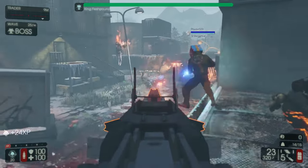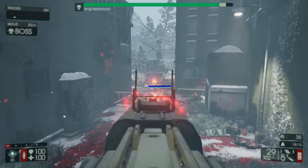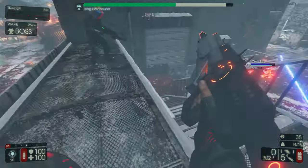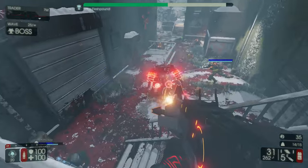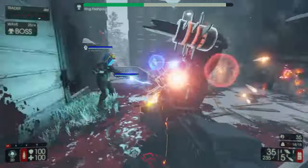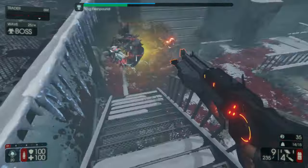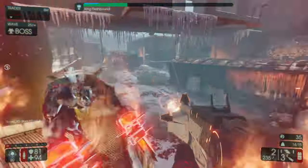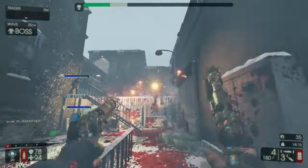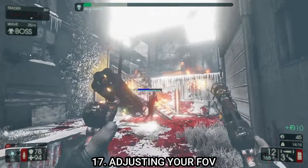Tip number sixteen: always stay near the trader or be aware of how far away you are. If you're under 100 meters away you'll get there fine, but if you're over 150 meters make sure you get close before killing the last zed, so you have time to buy weapons and upgrades. Once the trader closes you're stuck with what you have, as the trader will not open mid-round.